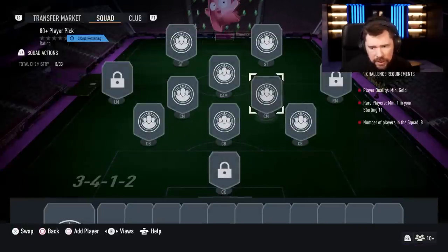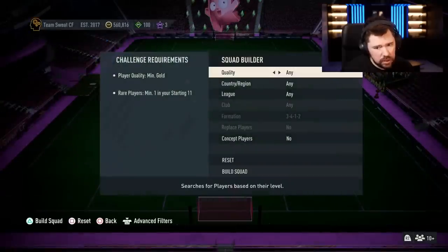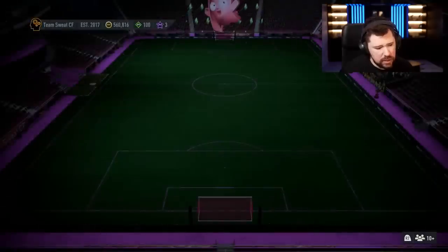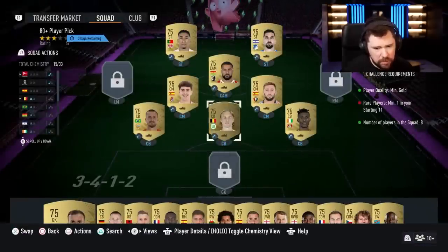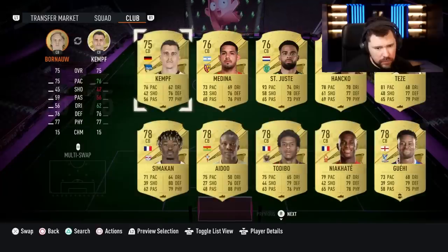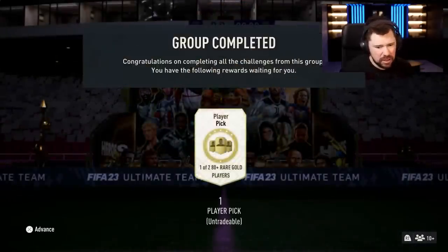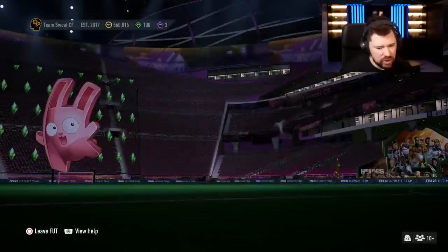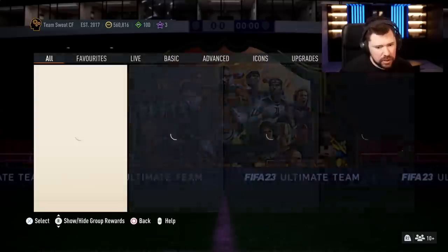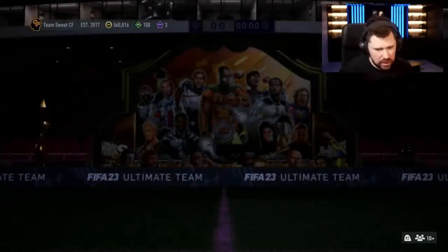Let's do the 80-plus player pick and see what we need. Gold players, one rare — that's all right, just one rare needed. We have a rare on the bench. It's only one of two though, and that's probably why it's only eight players. Let's build a few of these just to see how good they are, and then we'll check it on Futbin and have a look at the new player. One of two is definitely not the best — one of three or one of four for one rare and eight golds would have been really tasty.